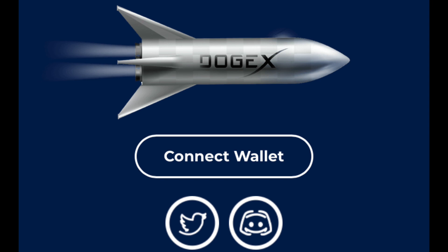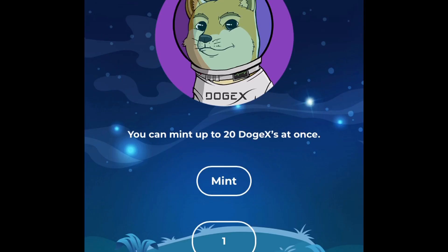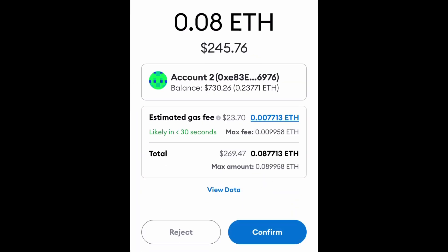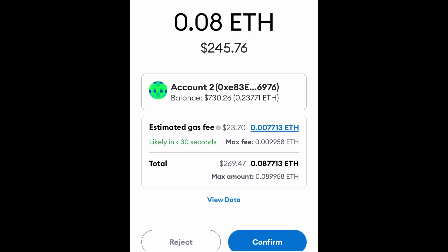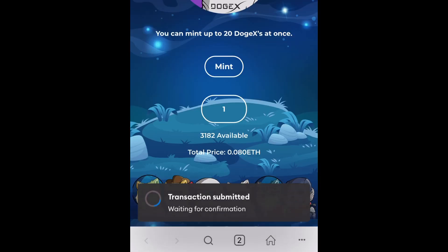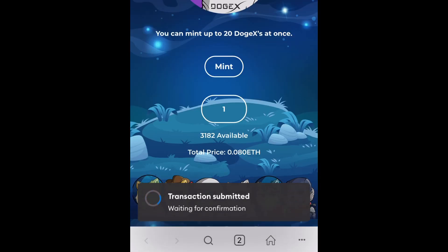It's pretty easy to set up — not that complicated, you can do it in a matter of minutes. After you have clicked the mint button, a little screen will pop up asking you to confirm. You can click confirm, and it will also show you the gas fee before you do that. Make sure the gas fee is something you're okay with paying. If it's too high, you may want to wait a little bit, but keep in mind these gas fees are going to be pretty high a lot of the time.